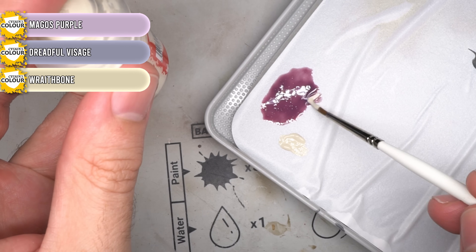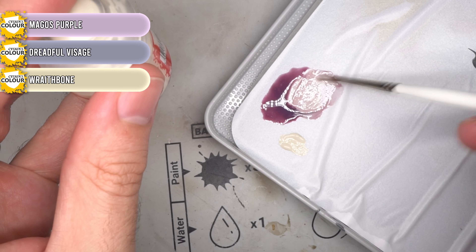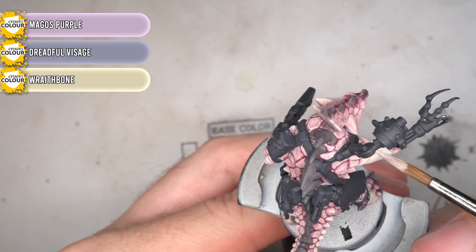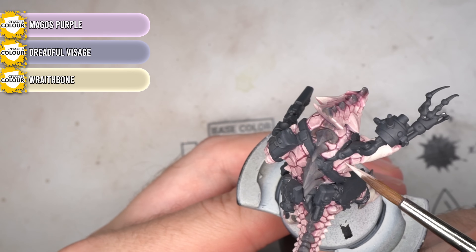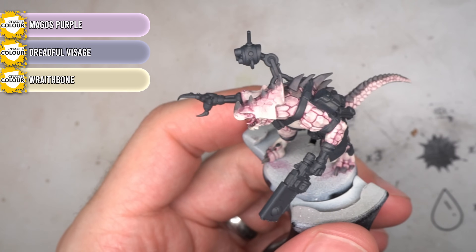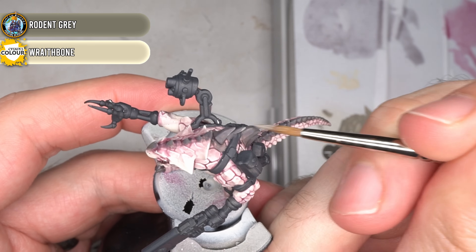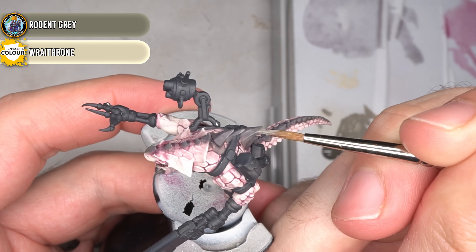After all the non-skin areas had been painted and a few missed areas touched up, work could begin on the highlights. To highlight the skin, a mixture of Magos Purple, Dreadful Visage and Wraithbone was mixed up. The resulting off-white paint with just a hint of purple and pink was then used to edge highlight the scales and other details across the skin. By not going straight for a pure Wraithbone or even white, the result was a more subtle yet still noticeable highlight. Some Rodent Grey was also lightened by mixing in some Wraithbone, and the resulting mixture was then highlighted across the spines, teeth and claws.